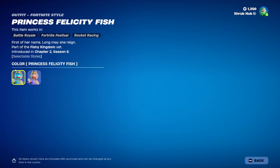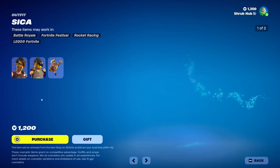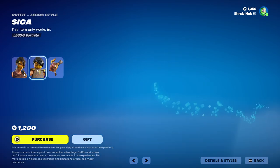Then we have Princess Felicity Fish here from Chapter 2 Season 6. She has the Summer edit style, and this is her style — it's the Flood of Fish backbling. Then we have Saka here, from Chapter 2 Season 5. She has the No Mask edit style, and this is her style.